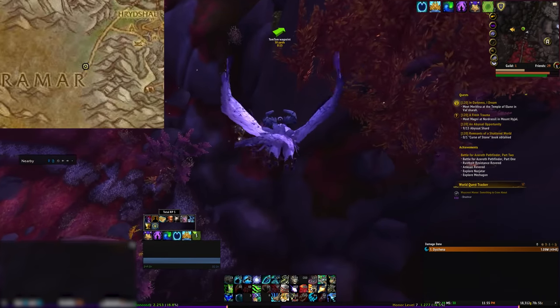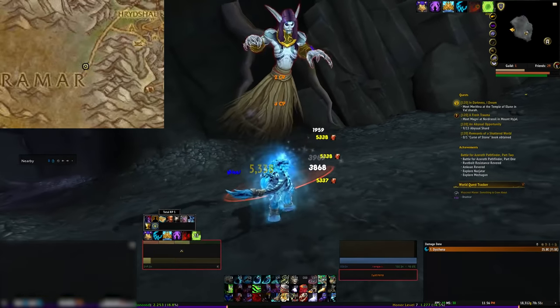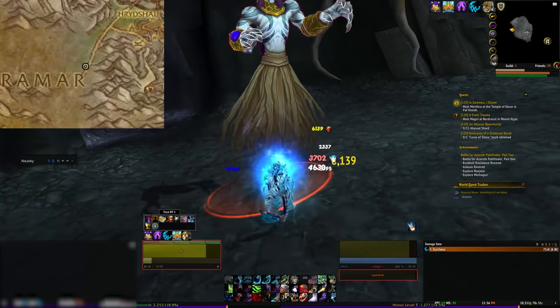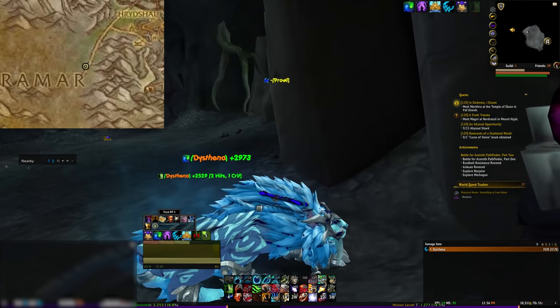Head to Stormheim for the second orb at the coordinates on screen. You'll find a red tree with a secret cave underneath it. Head in there. I made the mistake of attacking the boss that is inside, but feel free to skirt around him because he's a bit difficult even at level 120 and he respawns instantly. Defeating him is not necessary for this mount. Activate the next orb.